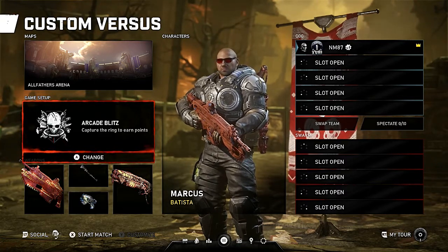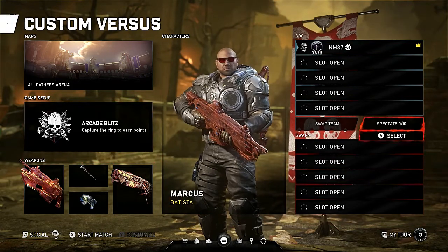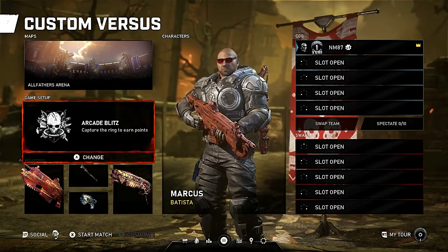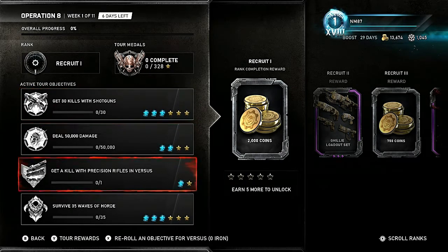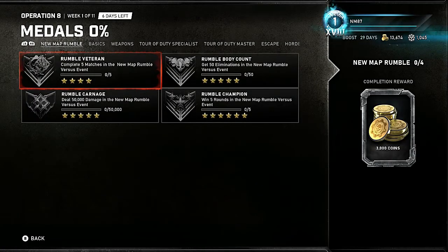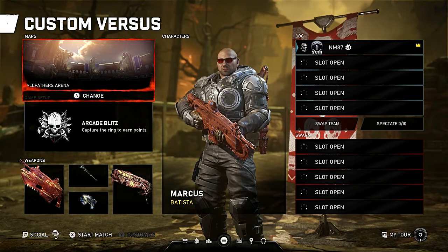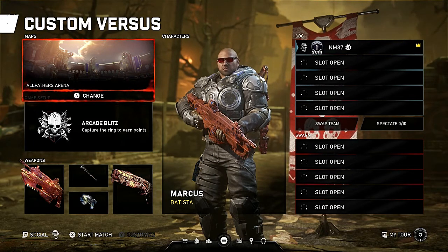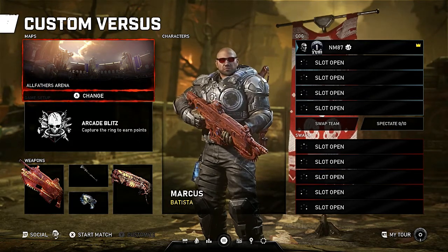This counts for every single metal group — obviously not Horde and Escape, but everything else. If you need to complete objectives as COG or Swarm/Locust, you can swap teams accordingly. This also works for daily objectives: get 30 kills with shotguns, deal 50,000 damage, get a kill with a precision rifle in Versus — all of that. All your metals minus Escape and Horde can be done here in your own custom lobby.